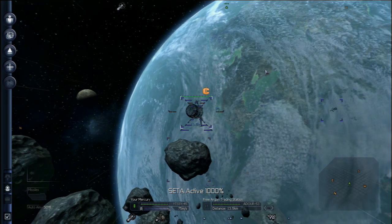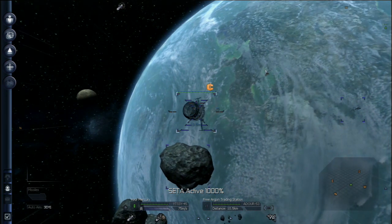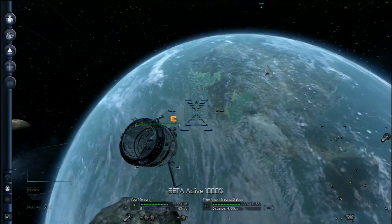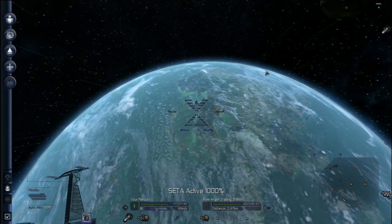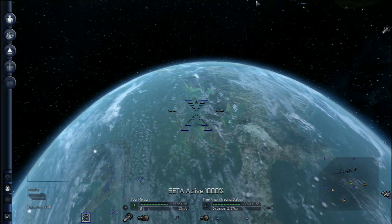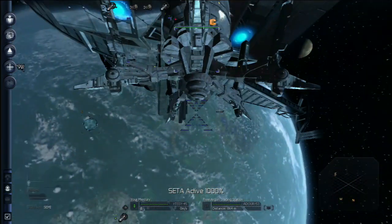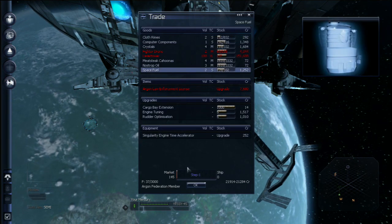You probably notice all these asteroids floating around — that's another way you can play the game. You can buy a mineral scanner and scan the asteroids to find which ones have high silicone or ore. Later on, you can build a station there and mine. Or some of the really small ones, you can actually buy a little mineral laser and blast them apart and then collect ore that way. I've never tried that before — just one of the many parts of the game I haven't really experimented with.